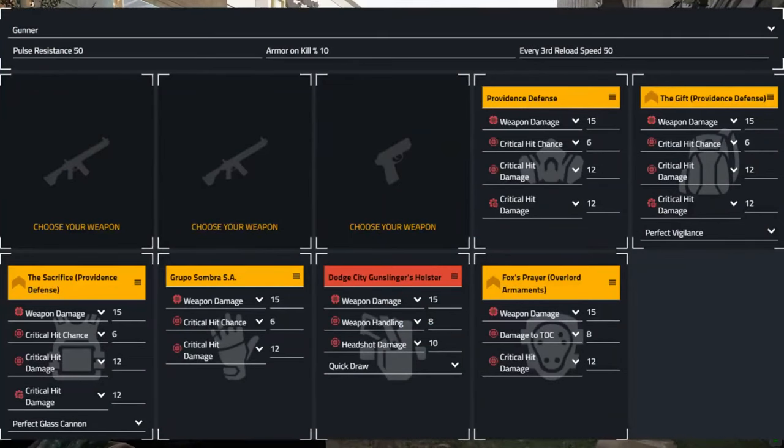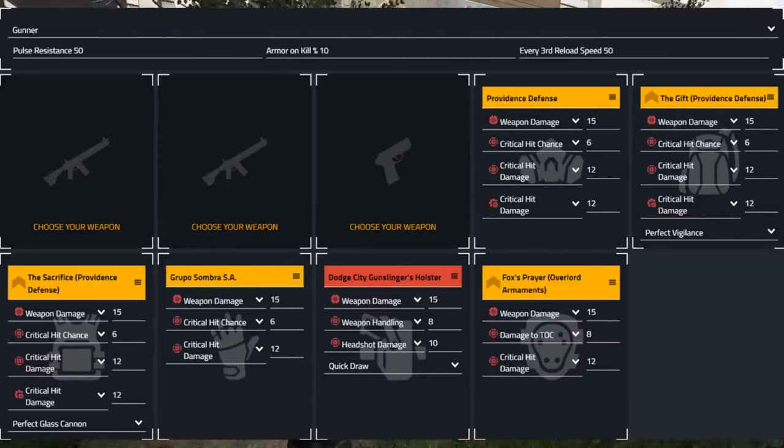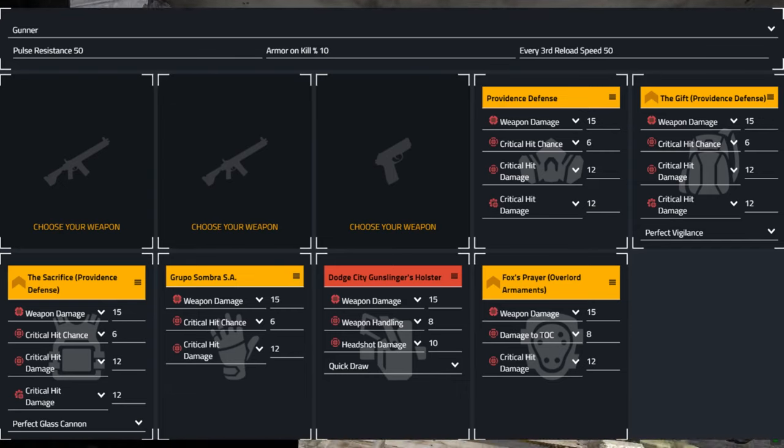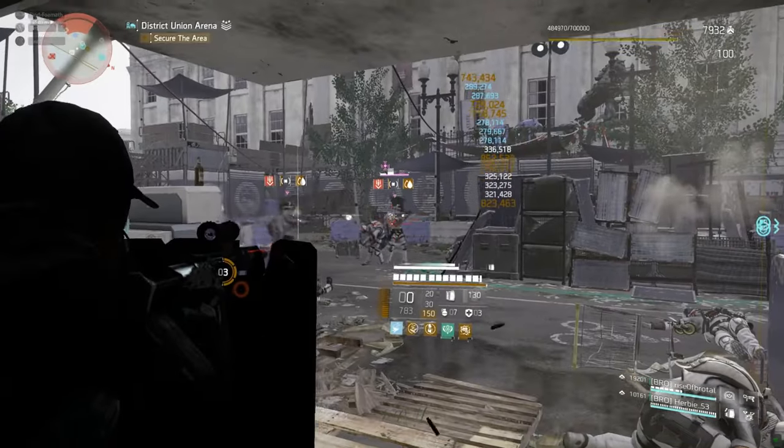Using this build as a template — Providence Defense mask, crit chance, crit damage — mods did change depending on the weapon being used, but the Gift backpack, Sacrifice chest, Group Above gloves, Dodd City holster, and Foxes Prayer knees. I did my best to keep things at 60% crit chance and tried to get as much critical hit damage as possible by swapping around mods, but exotics are a problem.